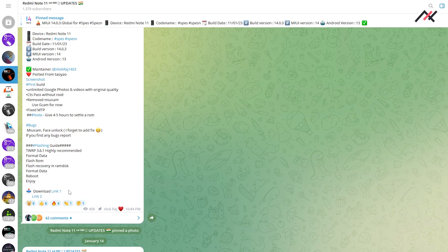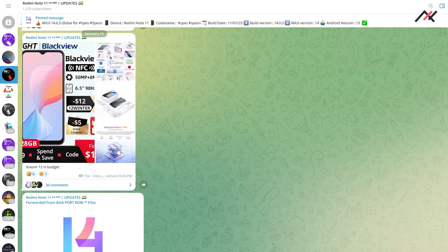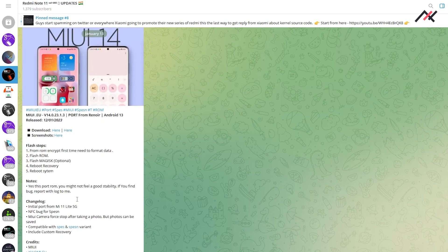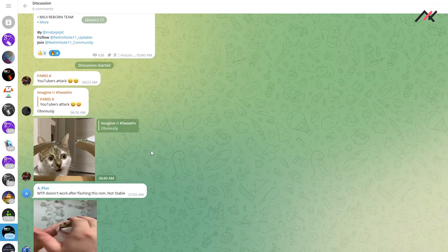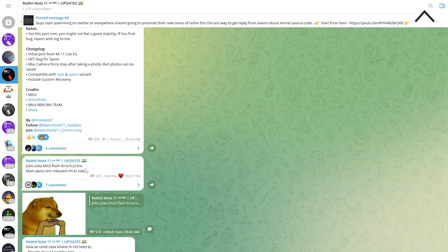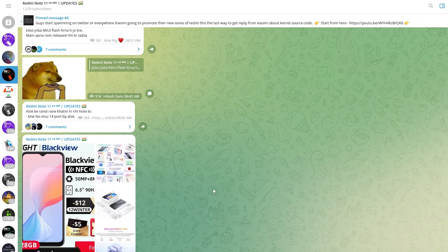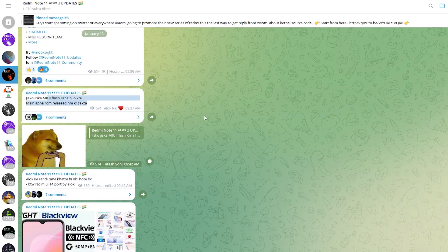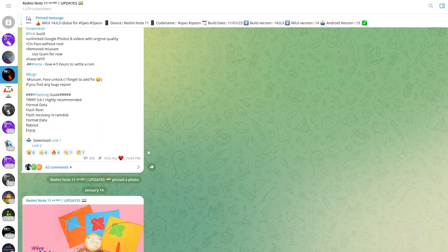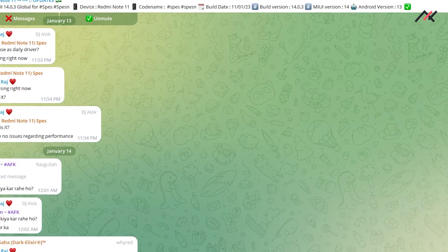I downloaded this one. There is also another guy who made a MIUI ROM - I thought of installing that one first, but people said MTP doesn't work after installing it and it's not stable. There also seems to be some fight going on between two devs, written in Hindi - I was using translators to understand it, but that's fine.